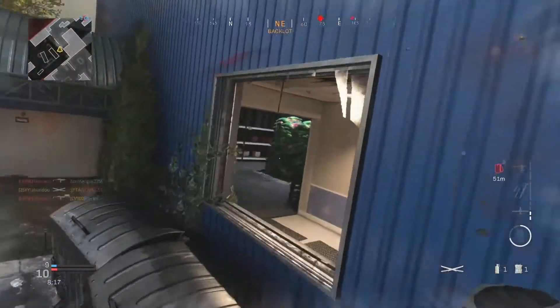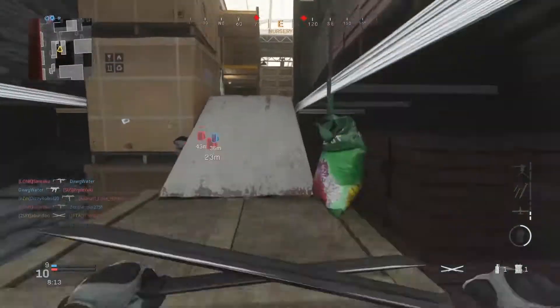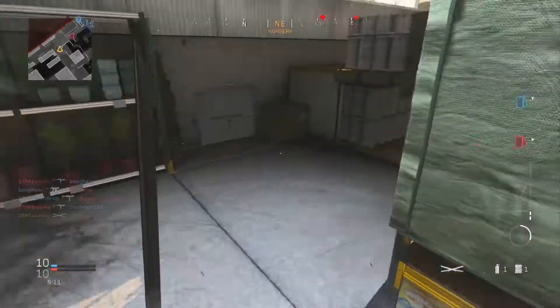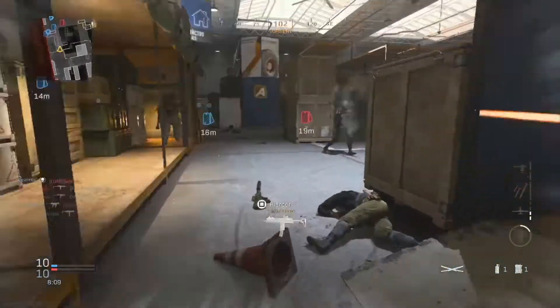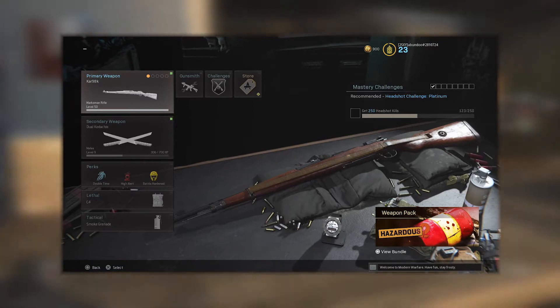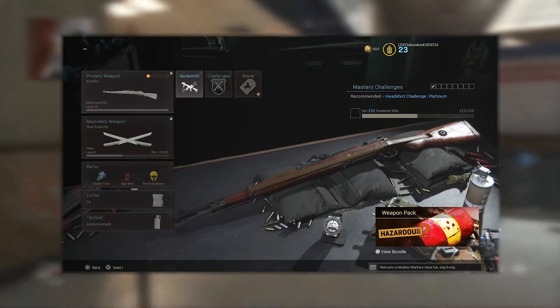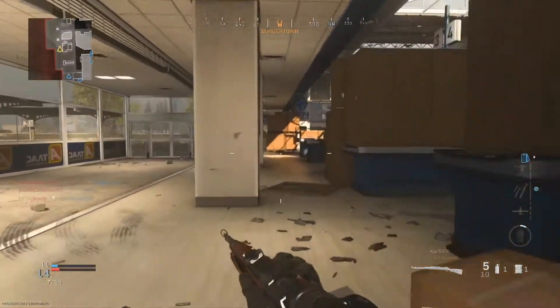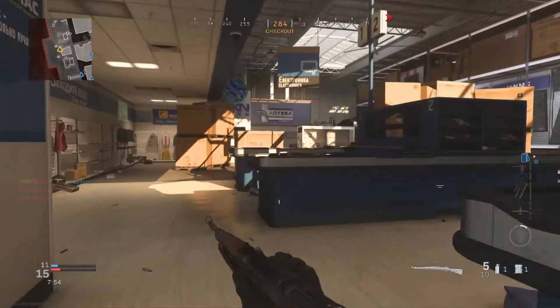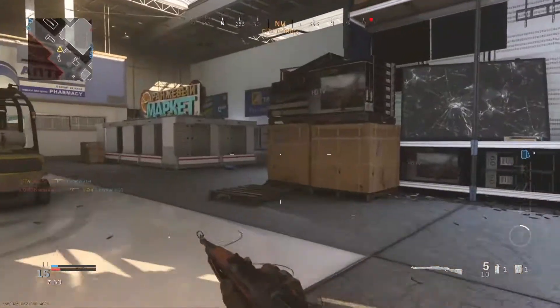This class is based on the weaponry the military within the walls had access to before they had contact with the Marley army and their weaponry. For my primary I've got the CAR 98 — the closest thing I could get to the flintlock rifles that the military had. I've only got one attachment on it: FMJ, which hopefully should reduce hit markers in game.